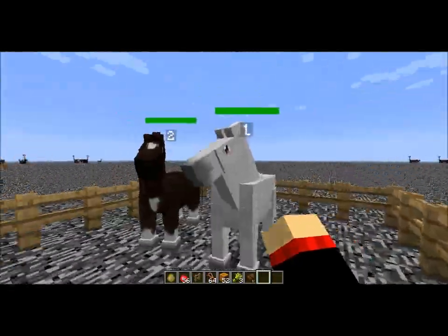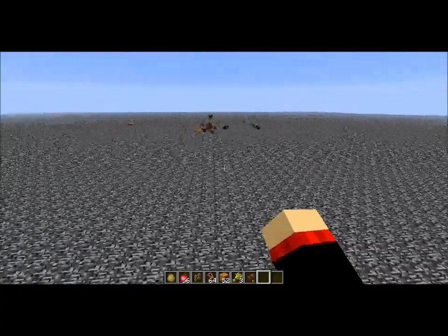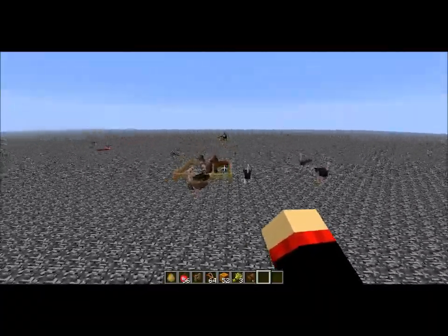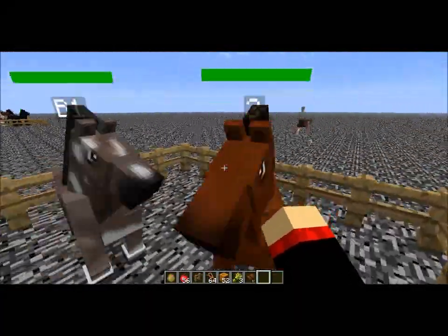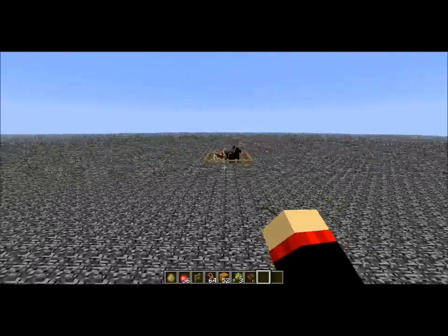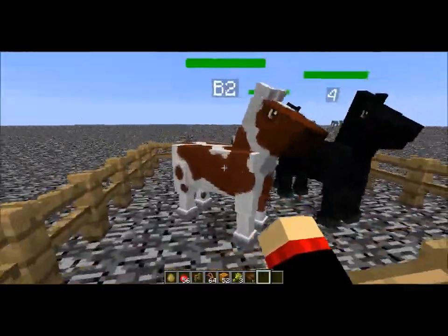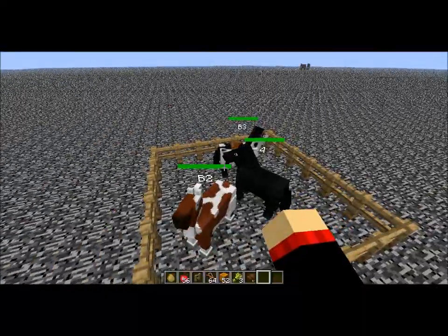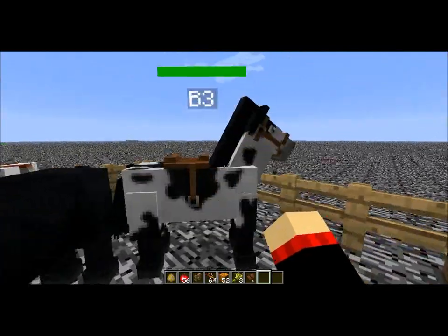First you must breed this white horse and this brown and white horse, which will indeed get you B1, this horse, in which you breed with this horse and you get this kind of brown and white horse, which you then breed with this black horse to get the cow horse.